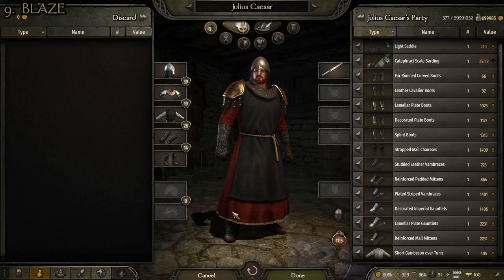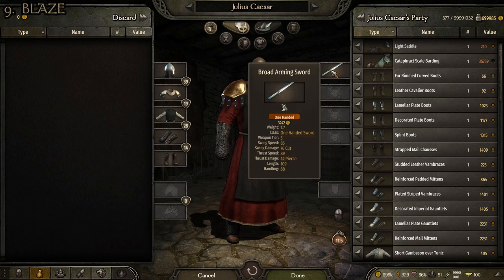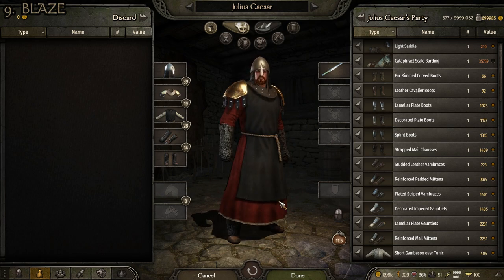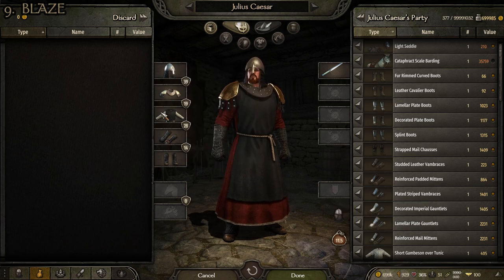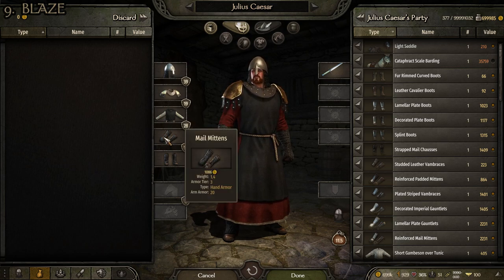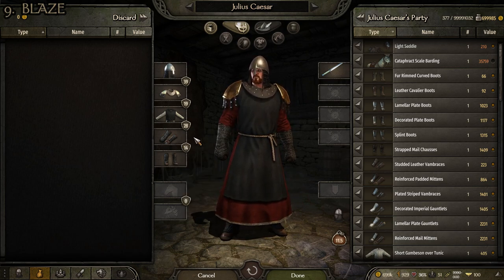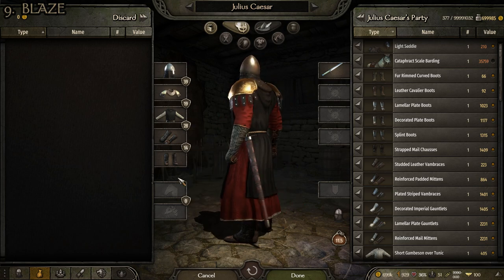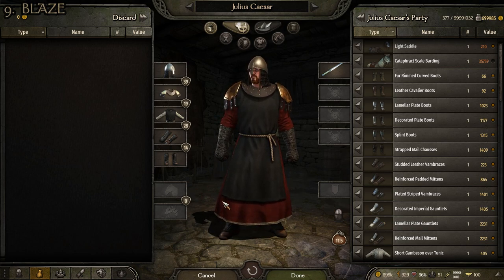It shouldn't be too surprising that the armor isn't great here — there's only one weapon, the broad arming sword, with three empty weapon slots. The helmet is okay, the shoulder armor is pretty good, but for the torso we literally just have a robe. The mail mittens and mail cavalier boots are both pretty solid and bring the armor up, but it's still pretty mediocre. That's number 9.